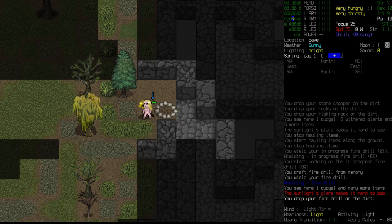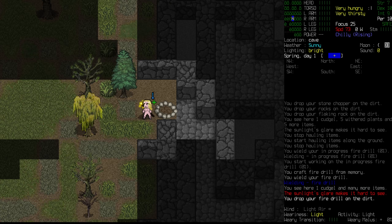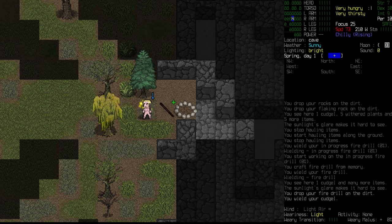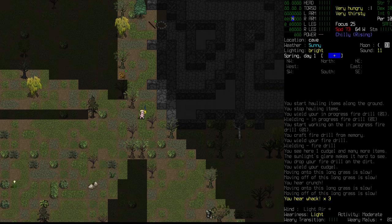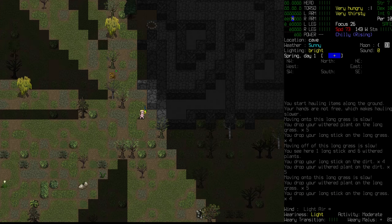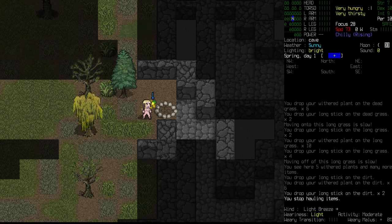Let's drop it on the ground for the time being and jump into our construction menu. For this, we need to have three long sticks - right now we don't have that. Let's wield the cudgel again and see if we can find some more young trees. We'll give them a quick bash - that's going to give us withered plants and the long sticks that we need. Let's just gather those up and get them all together.